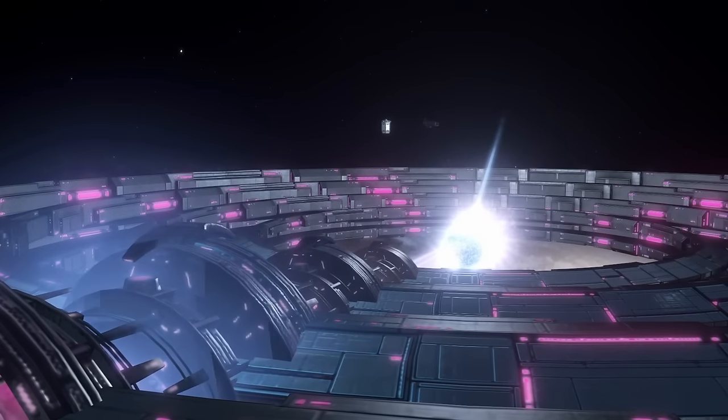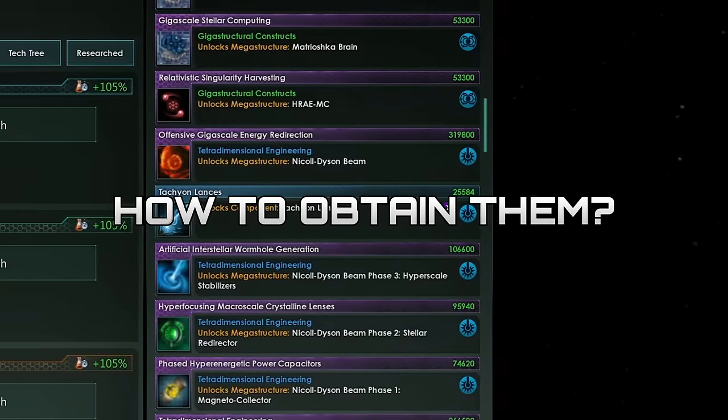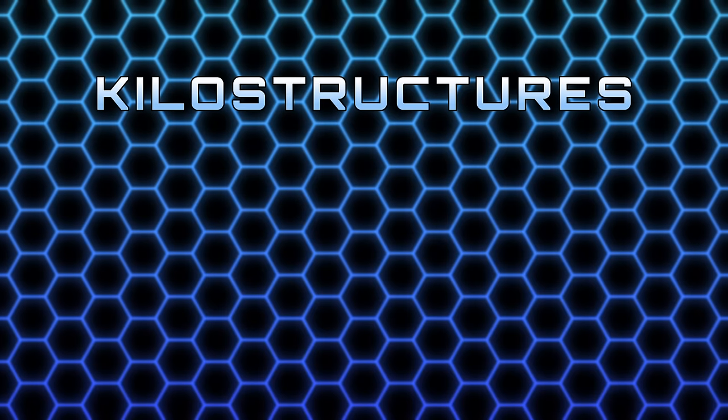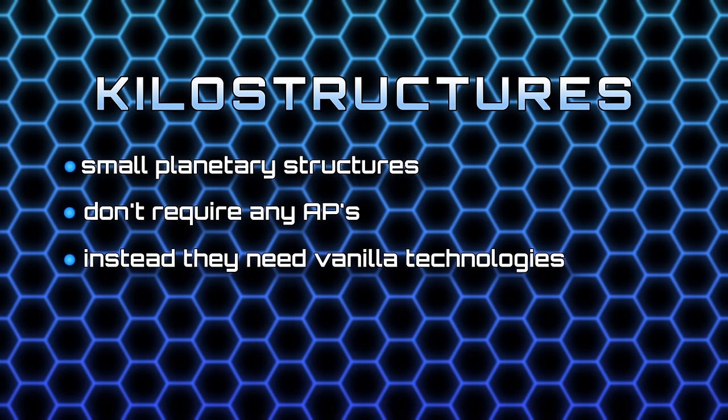In this video you will learn everything about gigastructures, what are they, how to obtain them and most importantly how do they function. We're gonna start off the video with Kilo Structures. They are small planetary structures which don't require any ascension perks, and you will mostly need vanilla technologies to unlock them. They are relatively cheap and provide small bonuses to kickstart your journey with Gigastructure Engineering.